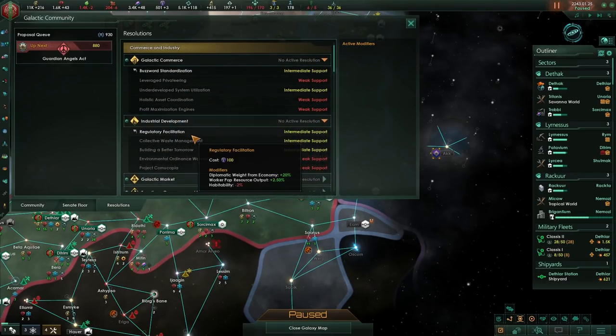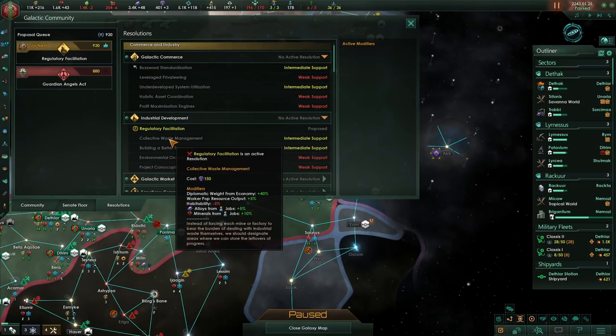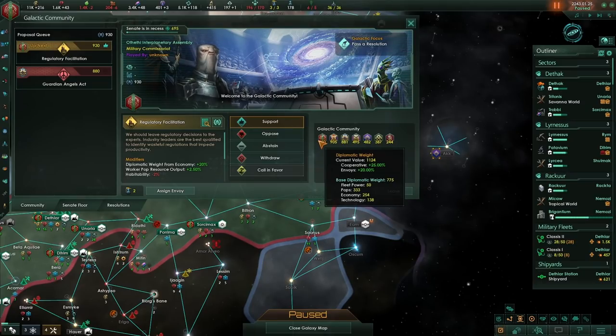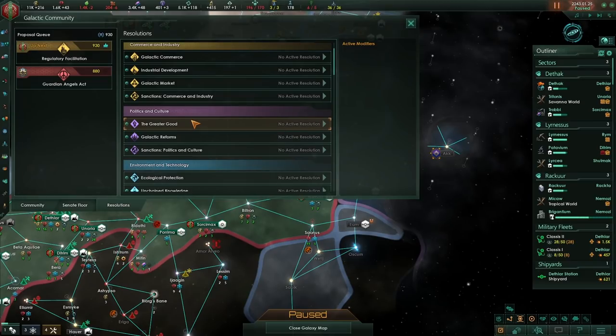I'm going to be proposing regulatory facilitation. That's a good chain — it increases alloy and mineral production and increases my diplomatic weight from economy. My diplomatic weight from economy should be quite high compared to most neighbours, so I'll benefit more from these laws passing than other members. It's always really important when voting to consider not only if a law benefits you, but how much it benefits you relative to other members. If industrial development would benefit you but benefits another empire even more, you probably don't want to support it.